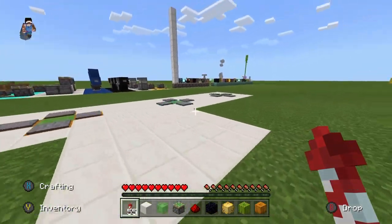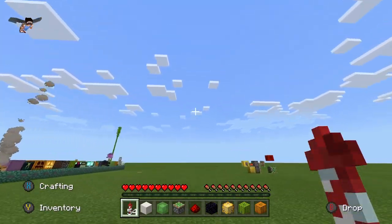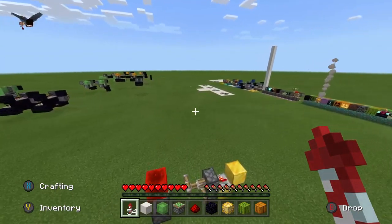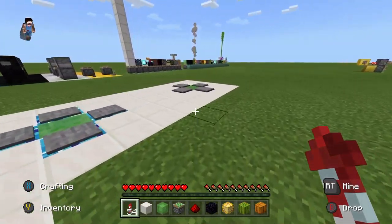Alright, what is going on guys? Today I'm going to show you guys a simple Elytra launch station. In Bedrock Edition I find it very easy to launch with my rockets, but on the old PS4 edition I had a very hard time doing this. So if you're terrible at launching off your Elytra from the ground, you might want one of these stations.